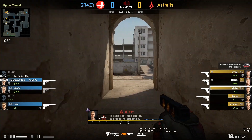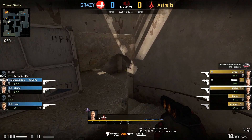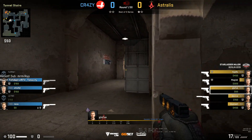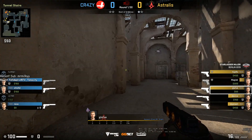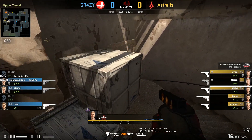Glaive goes back over to tunnels to watch the big flank. He spots one and goes back lower. The CTs are calling a save, so that is the end of the Glaive POV breakdown.